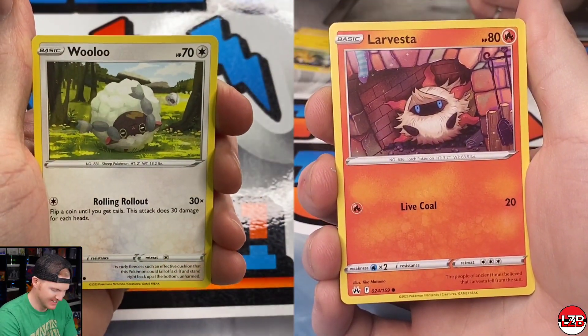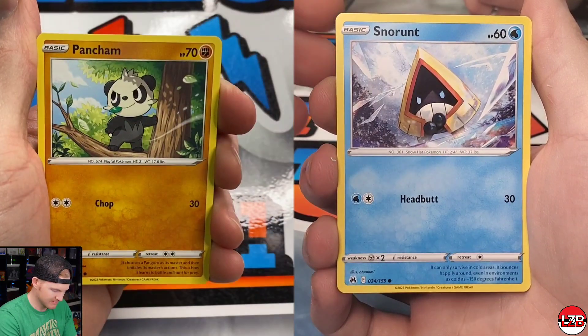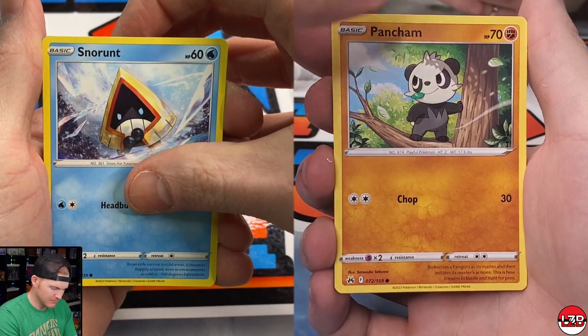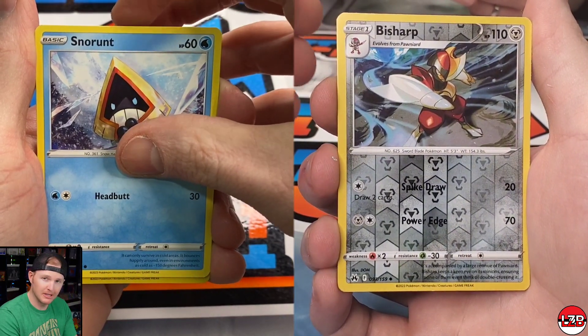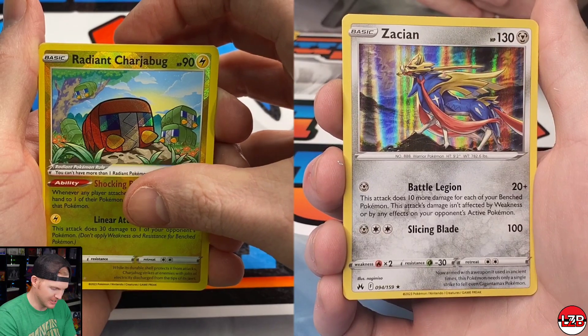We did pick these tins up from Forge and Fire over here in St. Louis — $22 per tin roughly, which is honestly one of the better deals I've seen. We were already there; Derek was dropping off like 20,000 to 25,000 bulk cards.